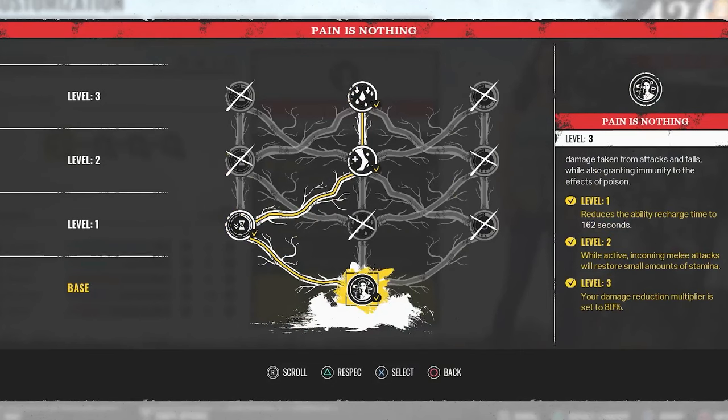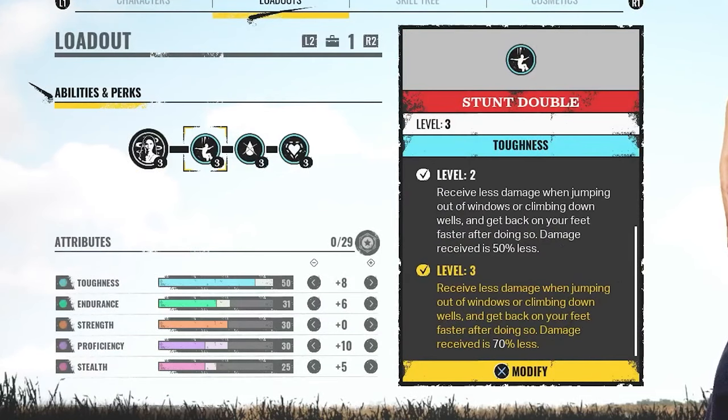So Pain is Nothing — I've gone down what I would say is an optimal path. We reduce the ability recharge to 162 seconds. While active, incoming melee attacks will restore small amounts of stamina, which can help us escape and potentially dodge another hit. Damage reduction in multiplayer is set to 80%, which is massive with the build we've got. Stunt Double receives less damage when jumping out of windows or climbing down wells, and you get back on your feet faster. Damage received is 70% less.